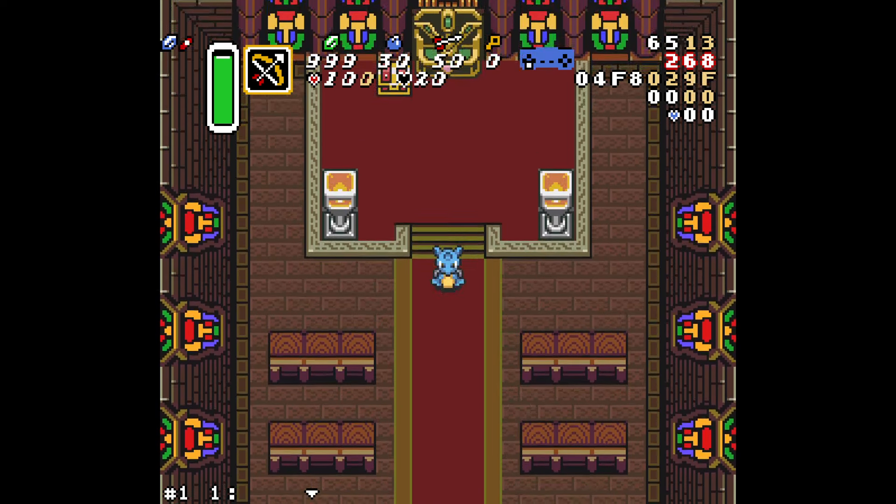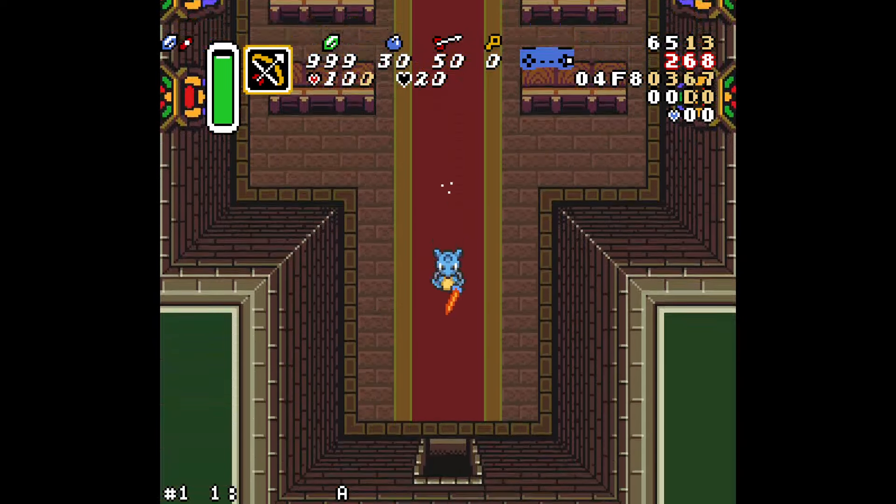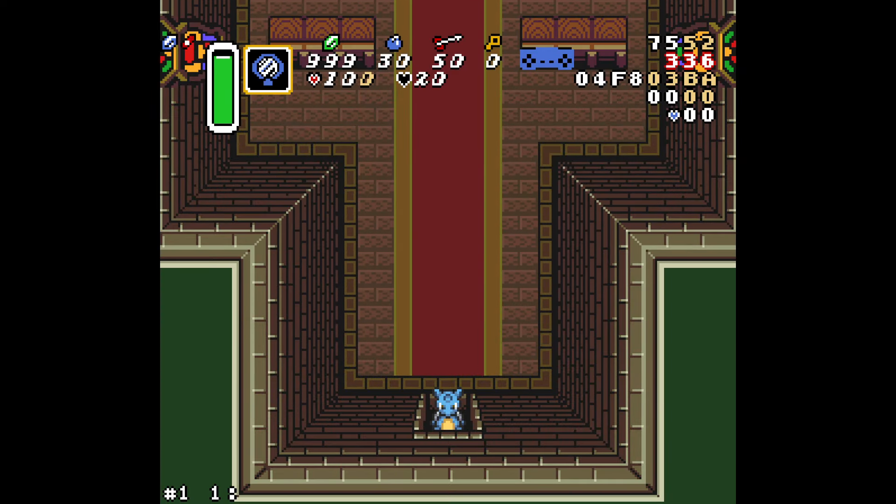So when you save and quit Sanctuary, of course you can just walk out, which is going to be the slowest way. But if you have the boots, you can dash out, which is going to be way faster. But it turns out, if you have the mirror, you can also use the mirror and that will teleport you to the bottom here, so that'll get you right here and you won't have to walk all that way.